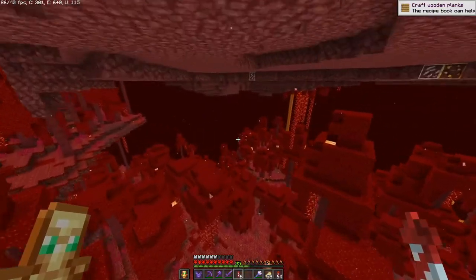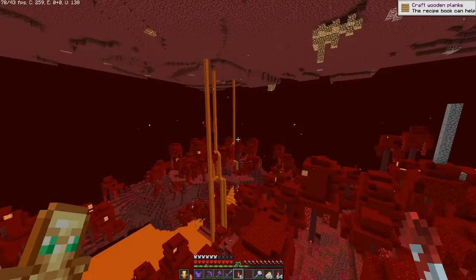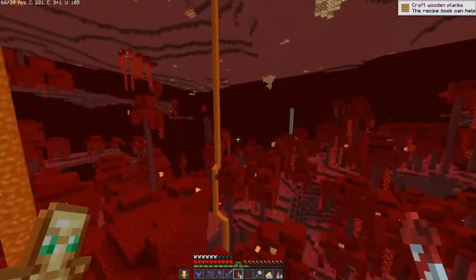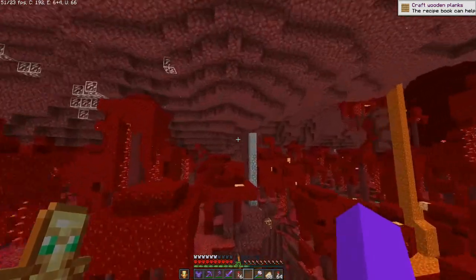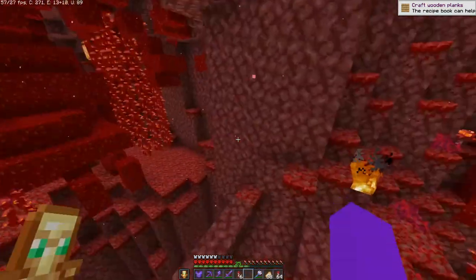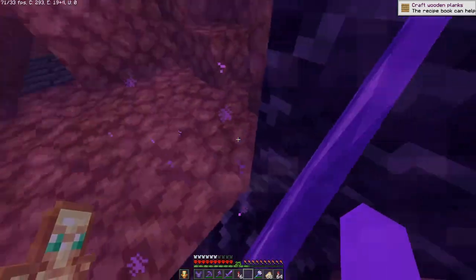To get to the mesa biome right now I just fly through the nether, because the mesa biome was actually a few thousand blocks away. But if I go through the nether it's only a short few hundred blocks, which is really short when I have elytra.